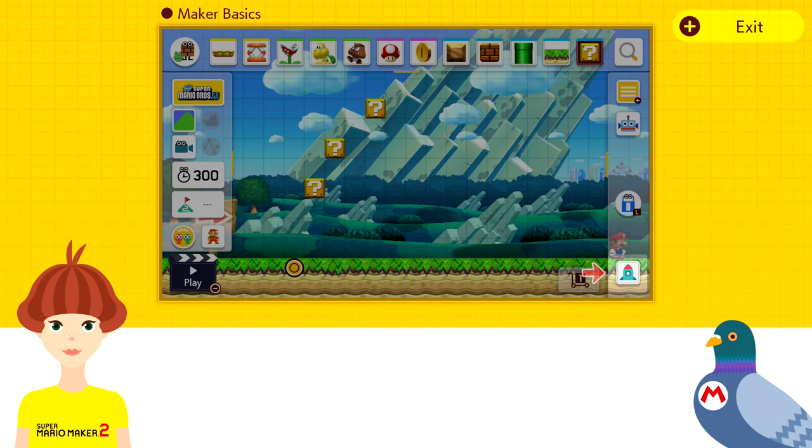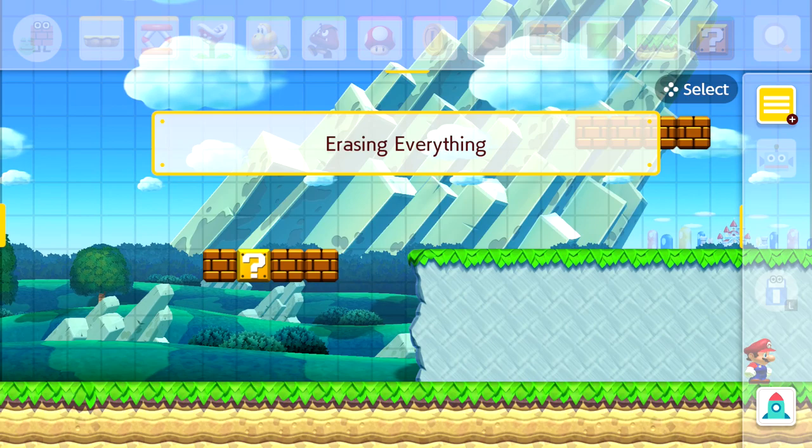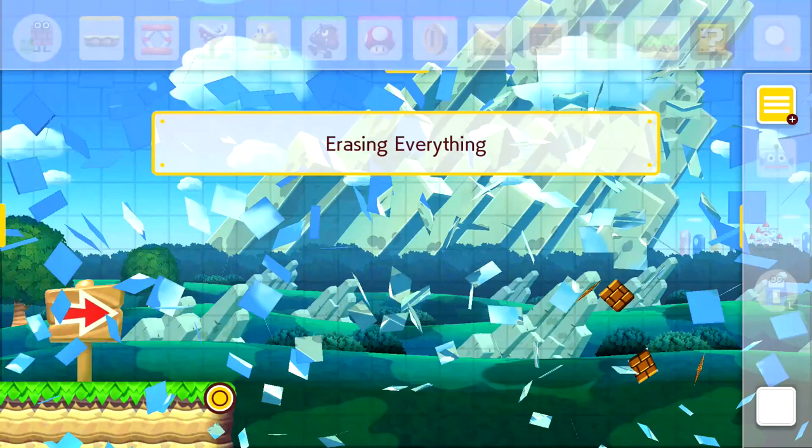Let's move somewhere with a lot of parts so we can test the reset rocket. I'll go ahead and hold down the ignition button: three, two, one, and kaboom — it's all gone. Congratulations, you ruined everything!